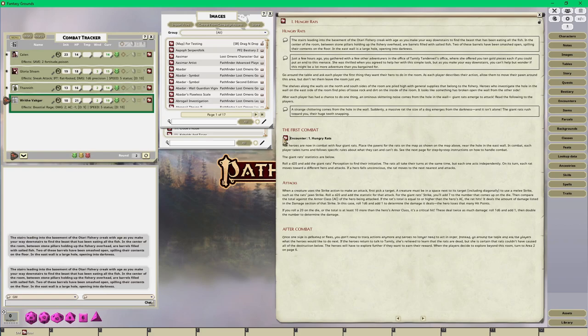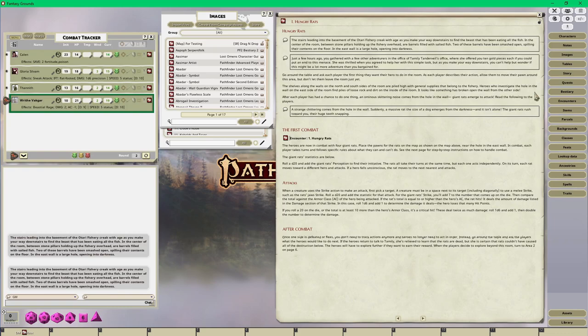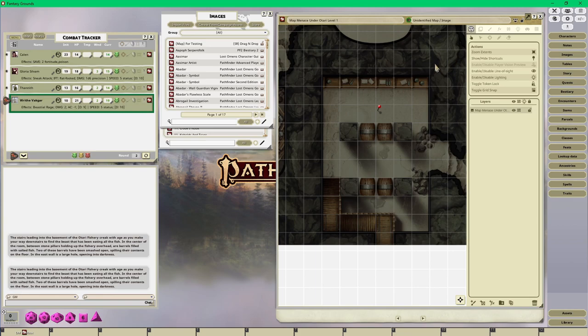There's no lighting in this area, which is pretty cool. I can also see the encounters are already built - I just need to add tokens, which is not a problem. Since there are no lighting sources, this is going to be straightforward - I'm going to go ahead and add some line of sight occluders.